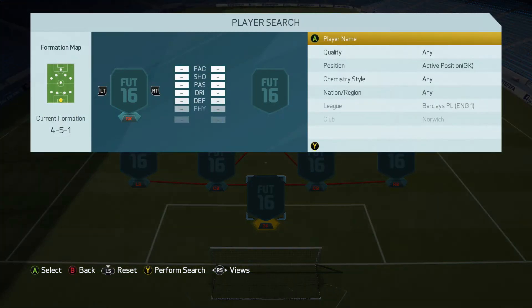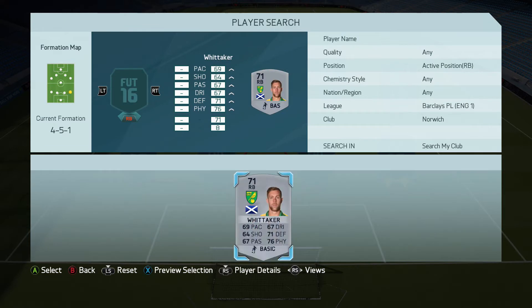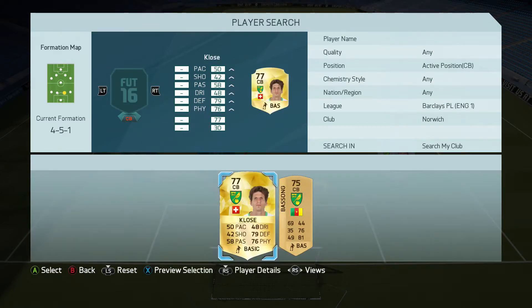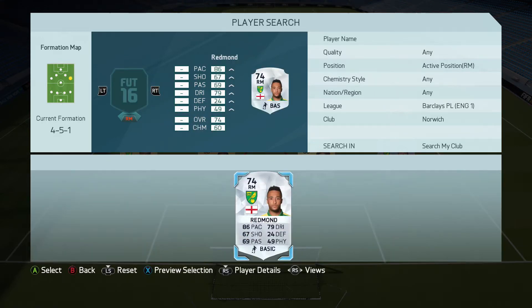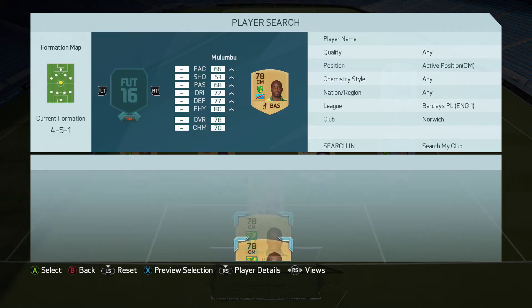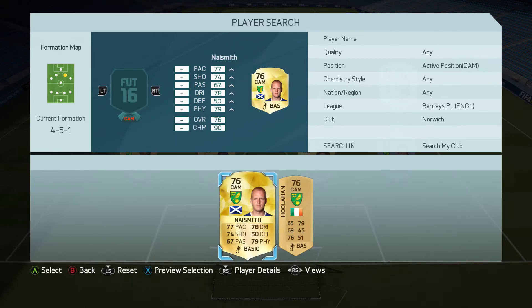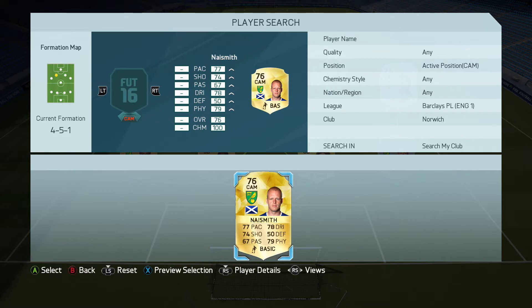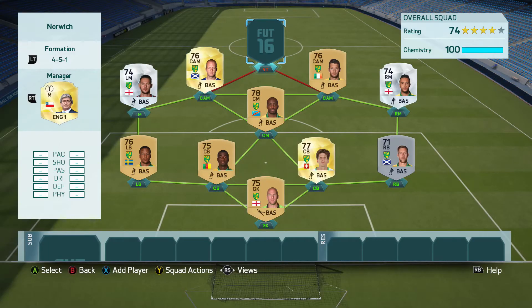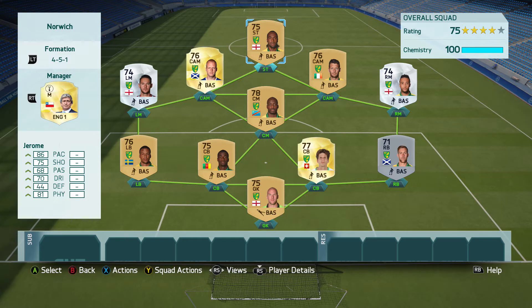Let's go ahead and get right into building this team. In net we're going to have goalkeeper John Ruddy. At right back — our lowest rated player in this side — is Whitaker. Our center backs are going to be Klosa and Basang. Our left back is one of the higher rated players, Olsen. Right mid is going to be Nathan Redmond, who is actually really fast on this game. Center mid is Malumbu, and left mid is going to be Jarvis, a transfer from West Ham. Both CAMs — because we are in the 4-5-1 — are Houlihan and Naismith, who was a transfer from Everton. And our striker is going to be the beast Jerome, who is fast and strong on this game and definitely played very, very well.